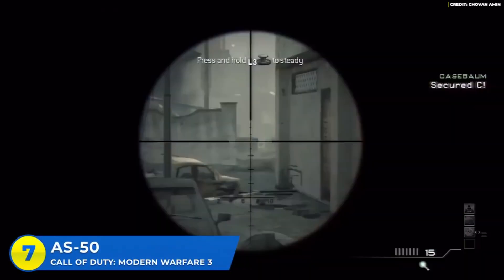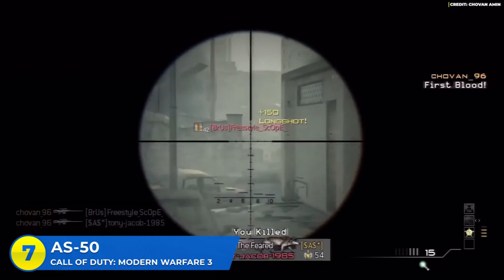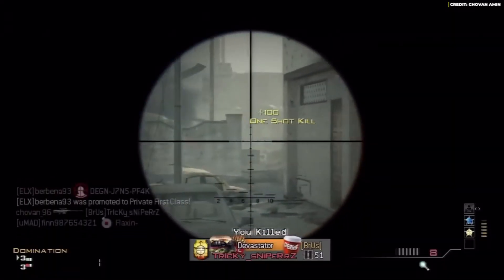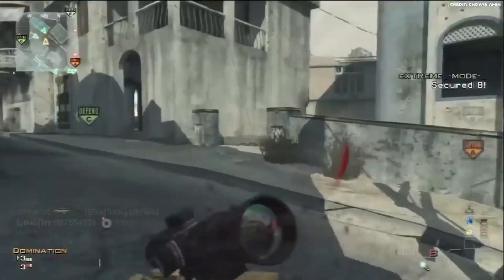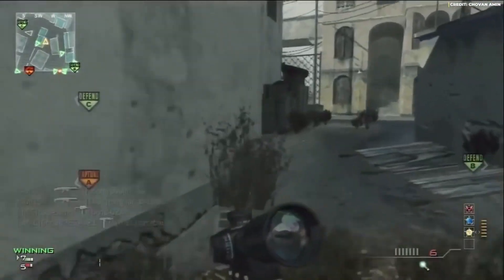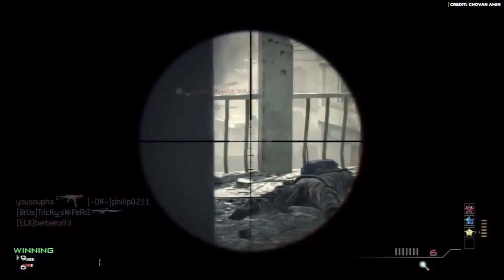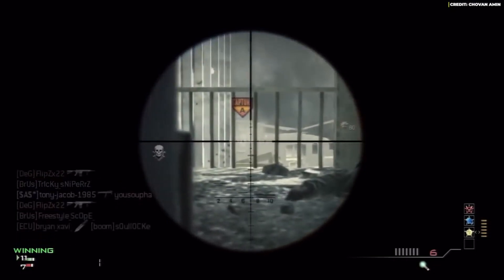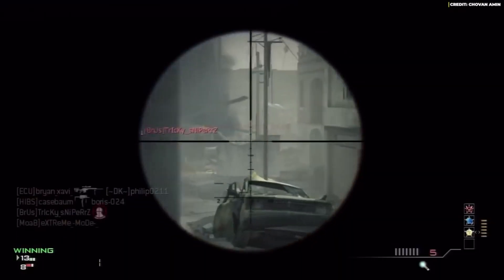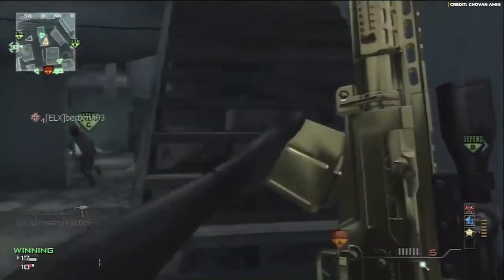Next up is the AS50 in Modern Warfare 3. MW3 was jam-packed with sniper rifles and most people stuck to the MSR, the L118A, and the Barrett. But there was one sniper that actually hit harder than all of those but didn't get much love: the AS50. It was unlocked at level 22 and had the highest bullet damage in the entire game — it hit for 98 base damage with multipliers from the stomach all the way to the top of your head, making it almost always a one-shot kill. The downside was the hindered movement, as the AS50 would make you run slower. It also had a 2x4 scope by default instead of the 4x8 that all the other snipers had, which made it a great choice for playing aggressive and focusing on mid-range encounters.